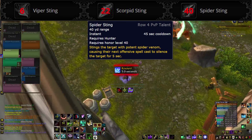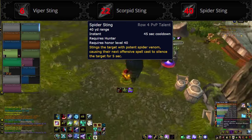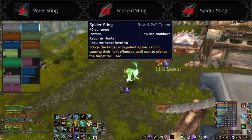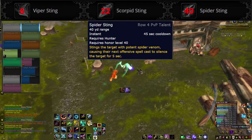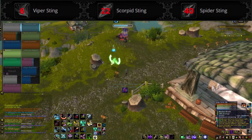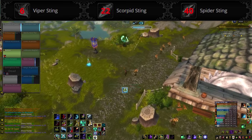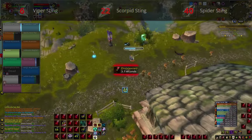Spider Sting is its own spell on a 45 second cooldown that causes the next offensive spell cast to silence the caster for 5 seconds. It has an 8 second duration, so unless their healer can dispel poisons quickly, they're better off just getting that over with. Which sting you take depends entirely on the comp you're facing: Scorpid for melee, Spider for casters, and Viper for battlegrounds.